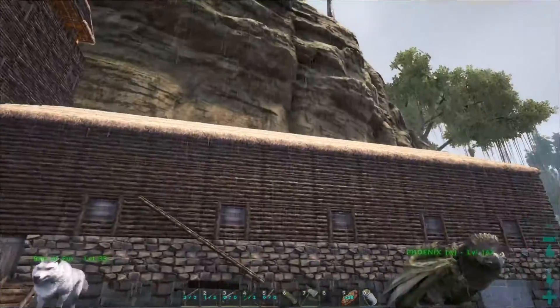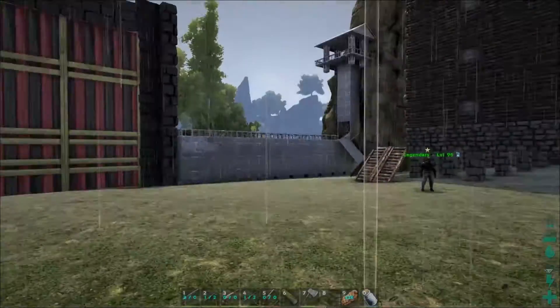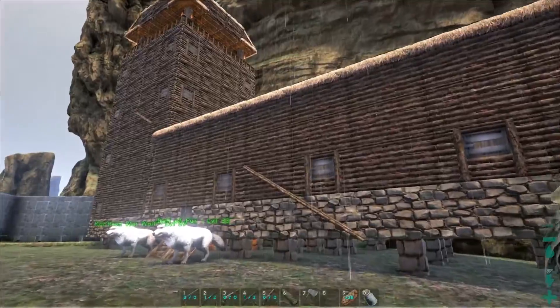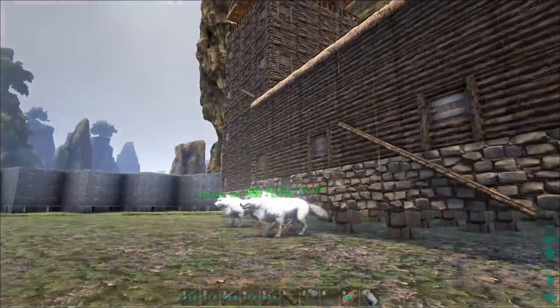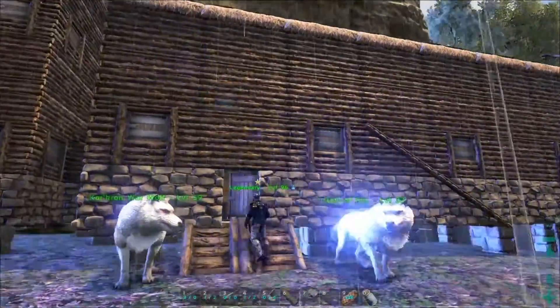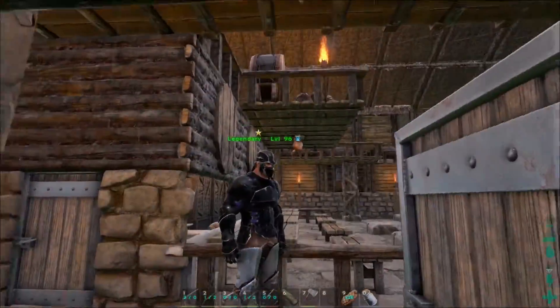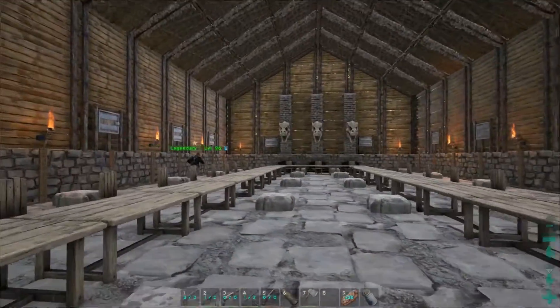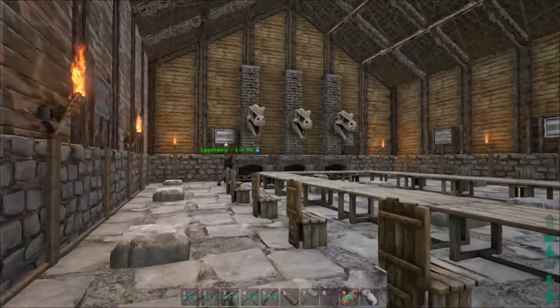The build has thatch roofing and the next building is designed in the same way as a Viking longhall. If you go inside you will see the design - it's really for practical use, more for function.